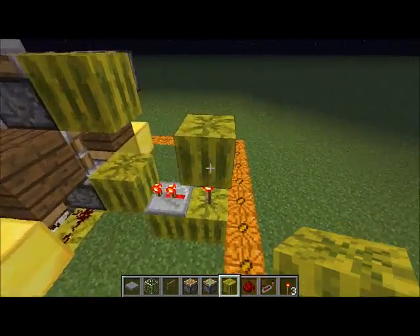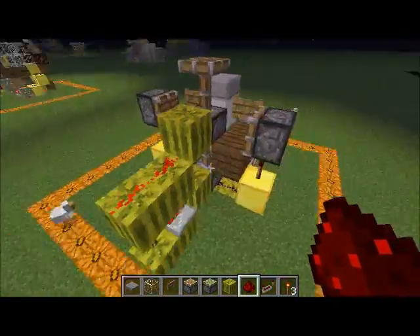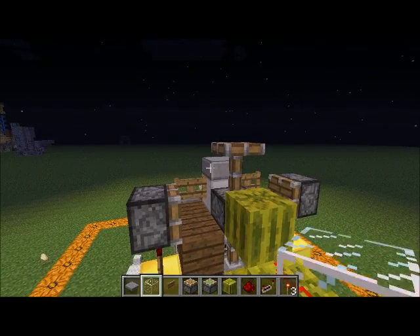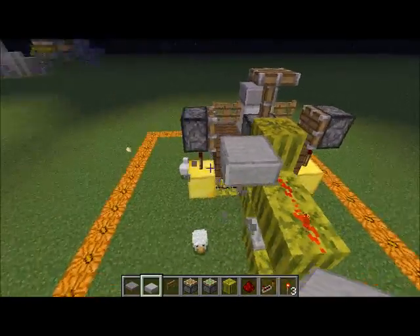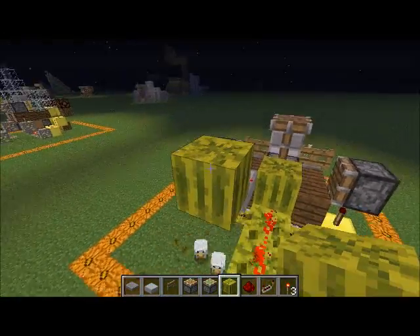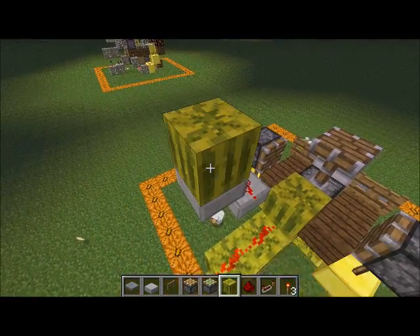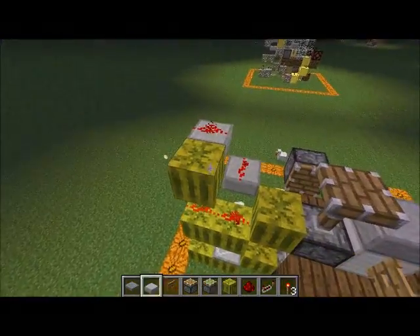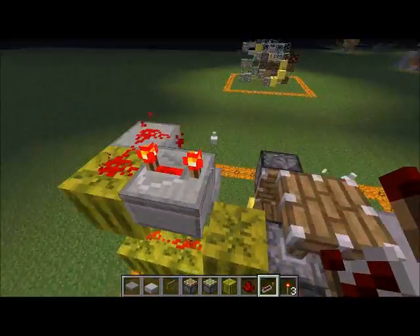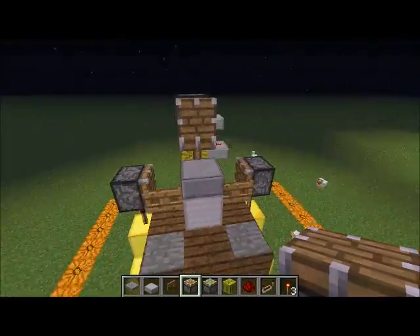Then we are going to place a block and redstone goes in like that, set to no ticks. Then we are going to take an upside down half slab and place it there, so it is like that. Then we are going to move it upwards by one block. Then we are going to place a regular block, a regular block there and a half slab there. Then we are going to connect it all and place a repeater set to four ticks, and on top of the repeater we want a regular piston — and that should be the mechanism.